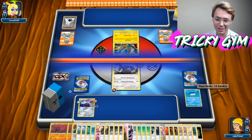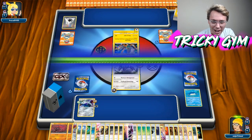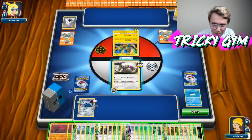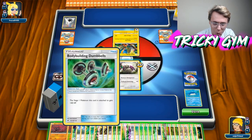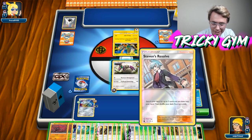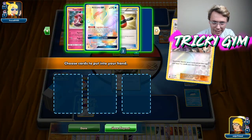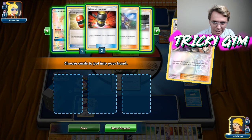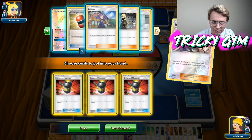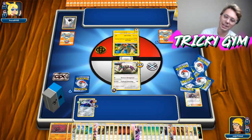You guys get to see the real struggle that is playing a stall deck like this. I think the biggest struggle is trying not to get bored, and also trying to see what's in your glitchy little hand down here. The game was clearly not designed to have this many things in your hand. Let's just Stevens Resolve — I'm going to go get some Enhanced Hammers. I feel like I want those energies out of there. I've got an Ace Rola in my hand already, so I'm just going to Stevens Resolve, get some Enhanced Hammers, and go from there.